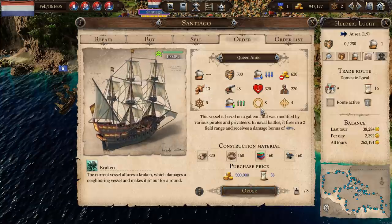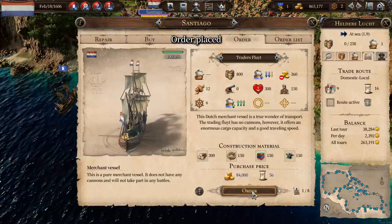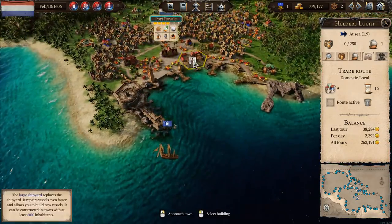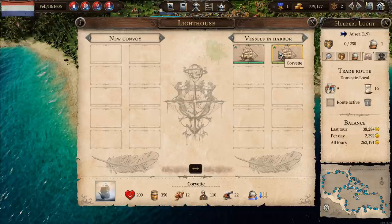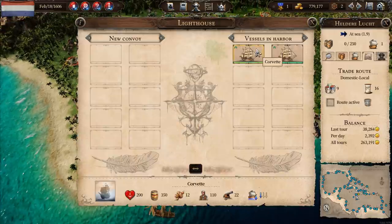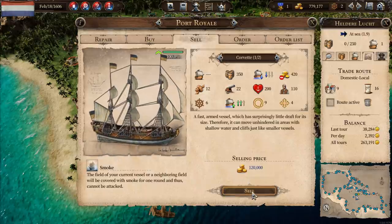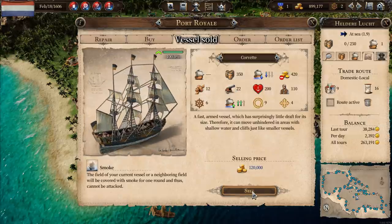Am I going to build one right now? I don't think I am. I want to get the trading massive, so I'm going to order another two Trader's Flutes - one building and one queued up. I'm going to Port Royal and do the same. I've got those couple of Corvettes - at this point I'm kind of tempted to just sell them. Am I going to do anything with them? No. So I'm going to get rid of them - sell the two Corvettes for 120,000 a piece that I've just got sitting there not doing anything.